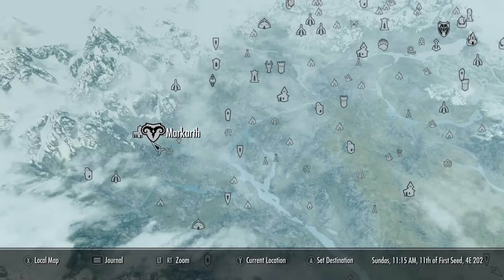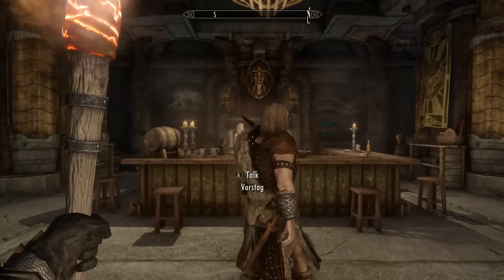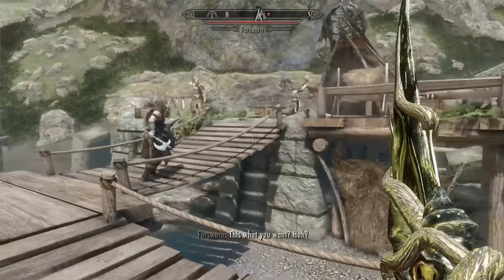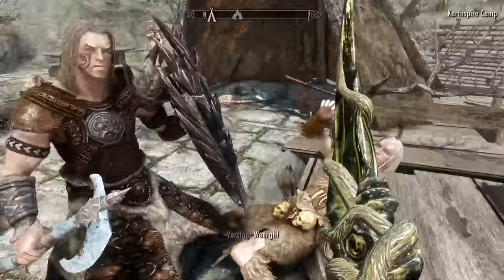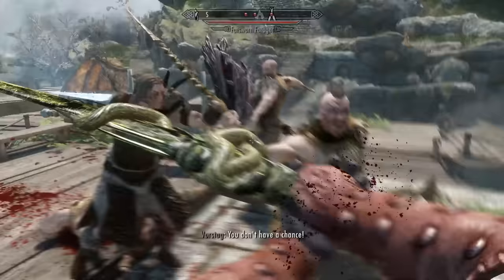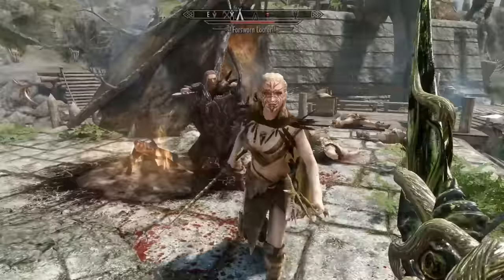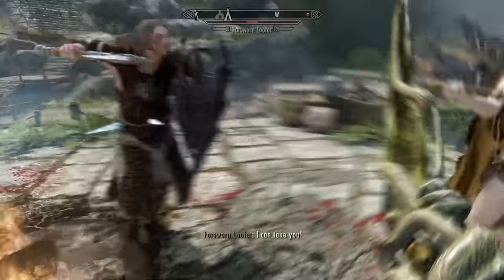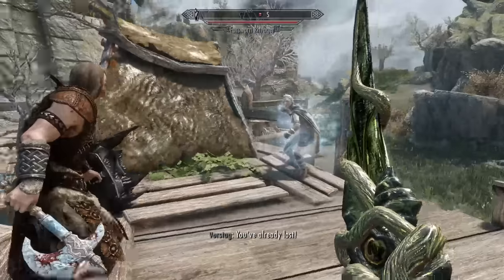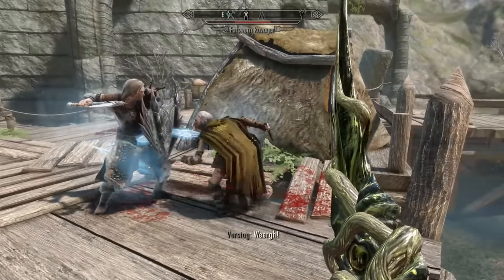Next we have Vorstag, hidden away in the city of Markarth at the Silver Blood Inn — usually found sitting down and drinking. Pay 500 gold and he'll watch your back. Like all the other followers in this video, he is capped at level 40. Vorstag has the same stat spread as Stenvar, standard for a warrior class. He is actually the best tank follower you can hire at level 40, with heavy armor skill of 100, a block skill of 78, and a one-handed skill of 100. He also has a decent archery skill of 73. All the warriors on this list have a sneak skill of 20 though, which is terrible — they'll give you away as much as Lydia. Just equip him with enchanted armor and a sword and board and he's good to go.